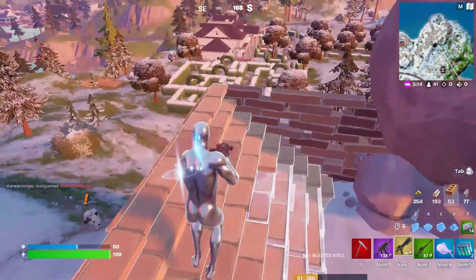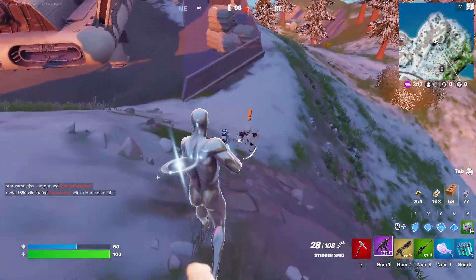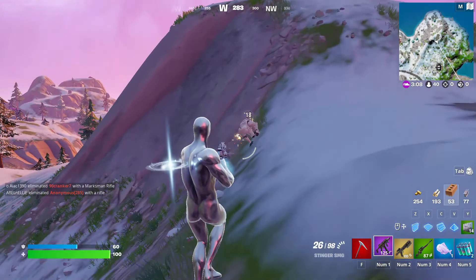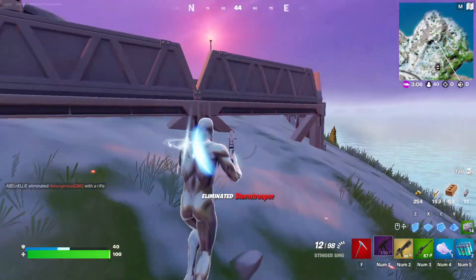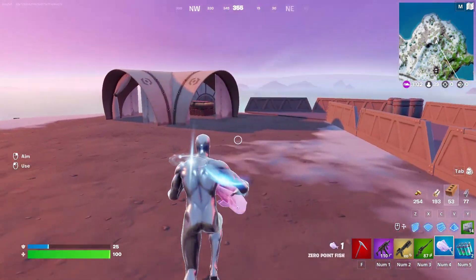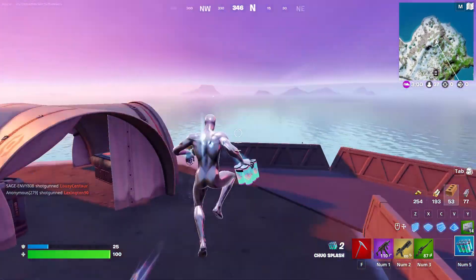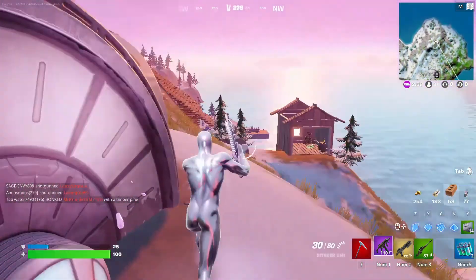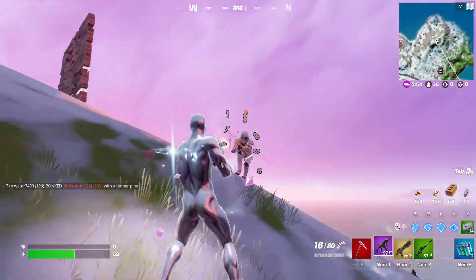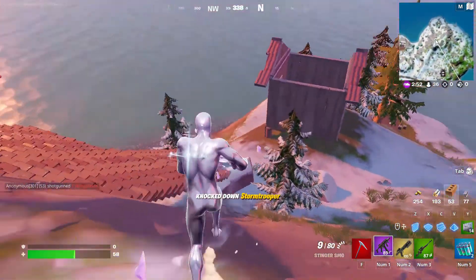Here comes a Stormtrooper — here comes everyone, by the way. We took one guy down. One Stormtrooper and Darth Vader remain. Knock that guy out of the game. Jumping around here, the zero point fish will come at it — gotta move quick. Take this dude out. I've lost a lot of health and all my shield.